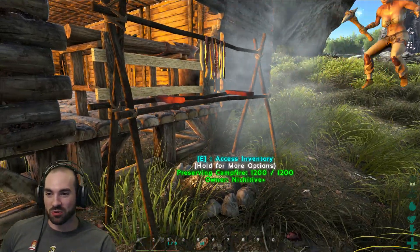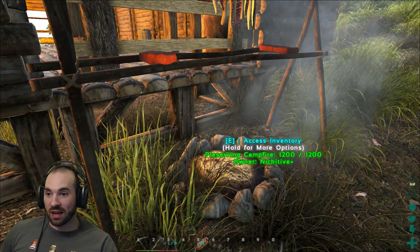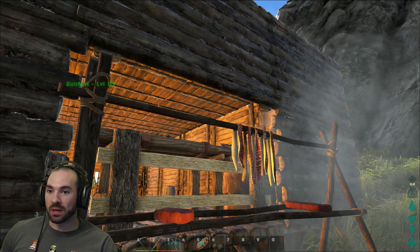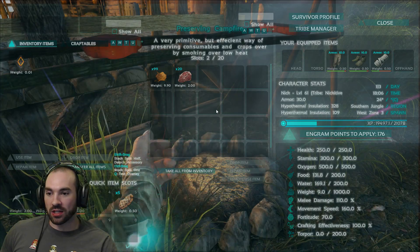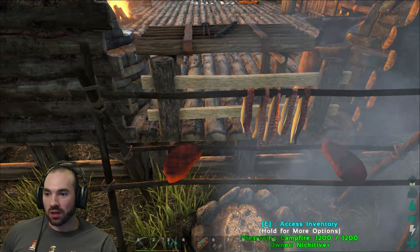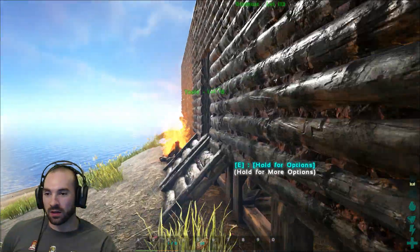If this is your first episode, please remember to hit that subscribe button and come join us for some more stuff. Preserving Campfire — I like this thing. Is this the preserving bin of the primitives? I guess. I like it, it does look pretty cool. I like how there's steak on the little wood blocks here. Yeah, it's making me hungry.